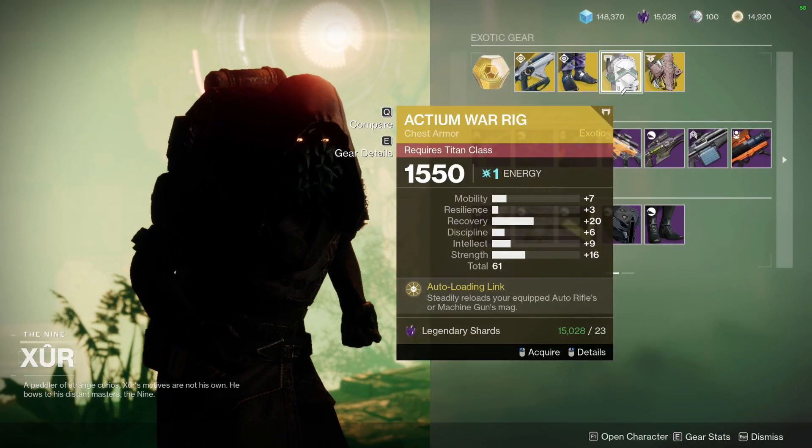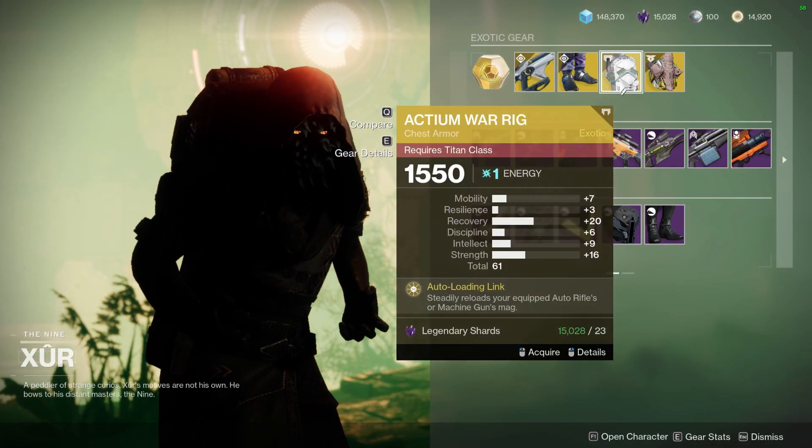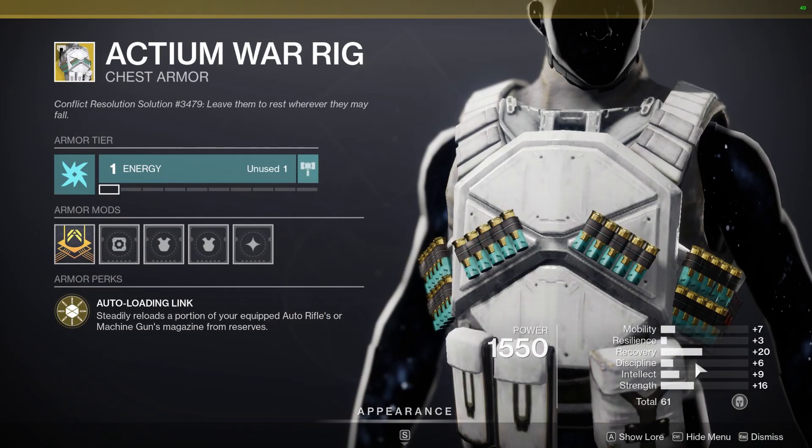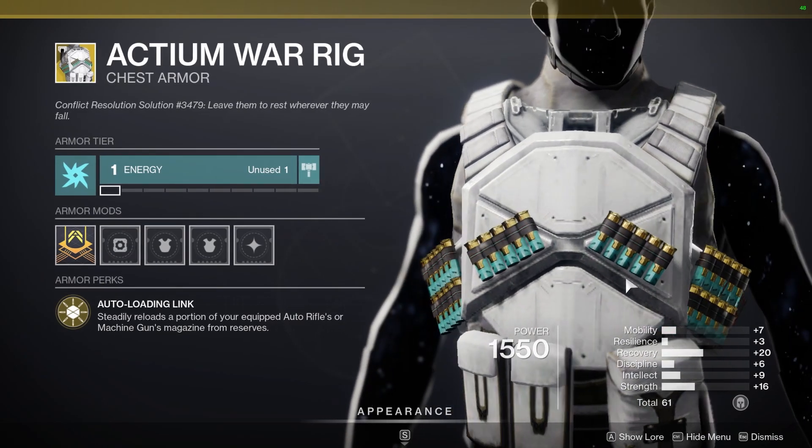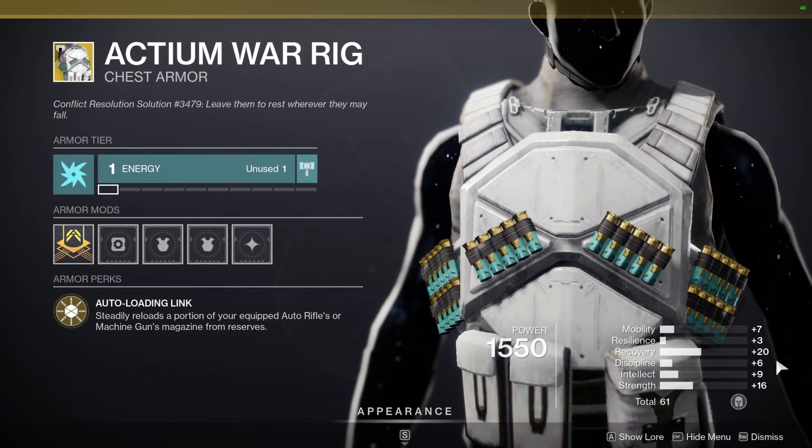For Titans, he's selling the Actium War Rig — it's so hard to pronounce that. With 20 Recovery at base, you could probably put on some Resilience to make it a little better, but it's definitely at least a nice little pickup with some more Recovery on it.